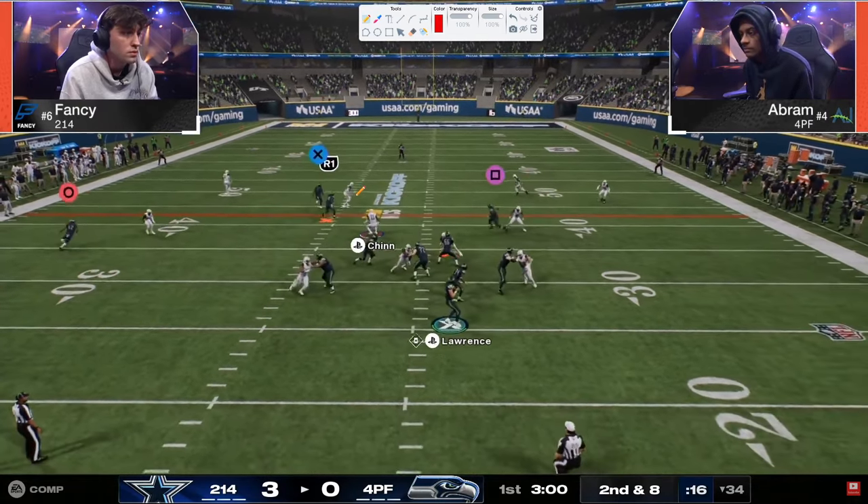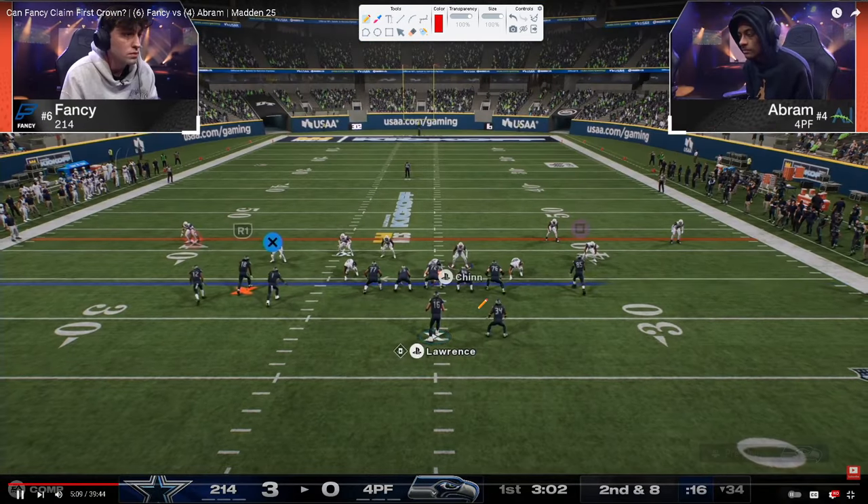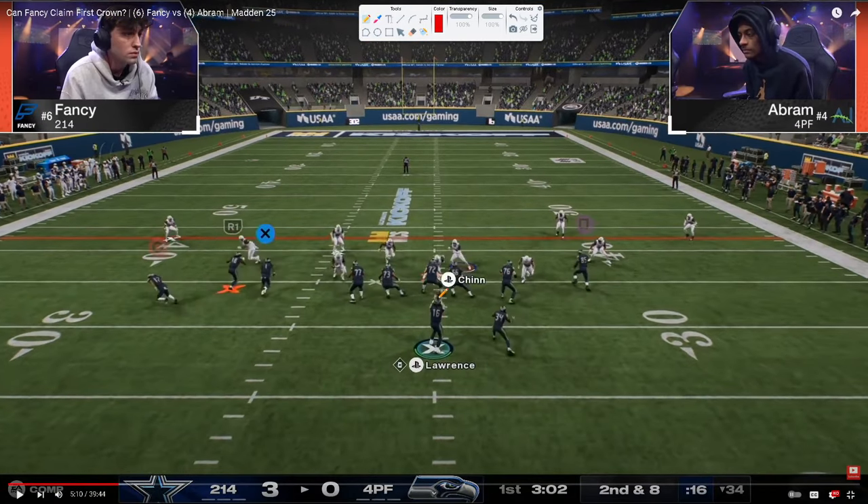This is a right hash. We see him send a free safety zone blitz — so his blitz is basically four men. That means we have seven people in coverage with the user in a hook curl right here. We're going to roll the coverage — a flat, an outside quarter, an inside quarter. This is going to help with seam streaks. And then we have a deep half to help prevent one-play touchdowns, a soft squat, and a vert hook.